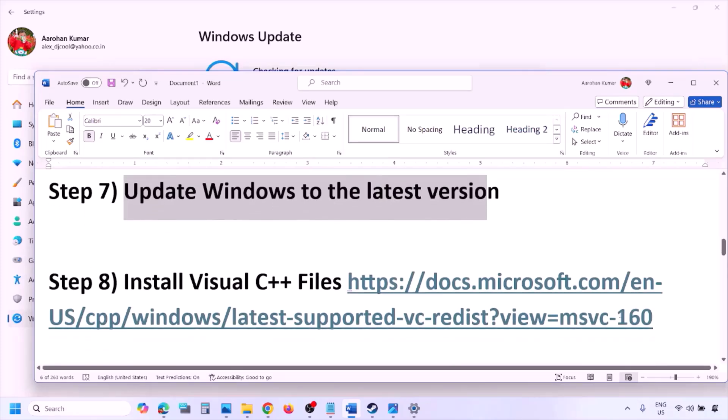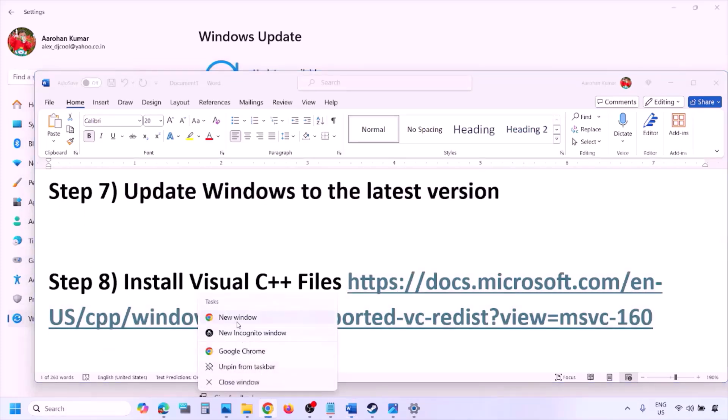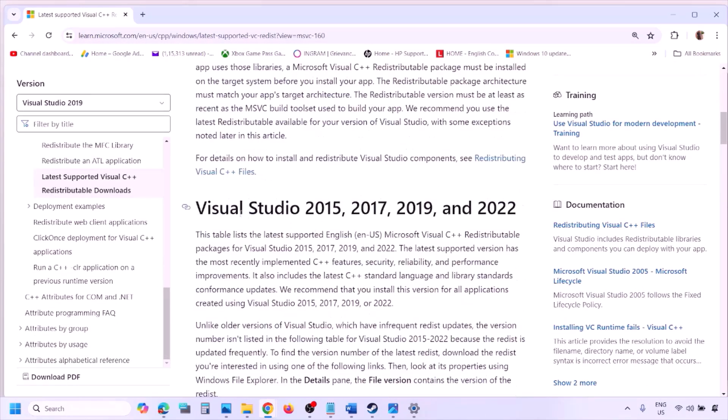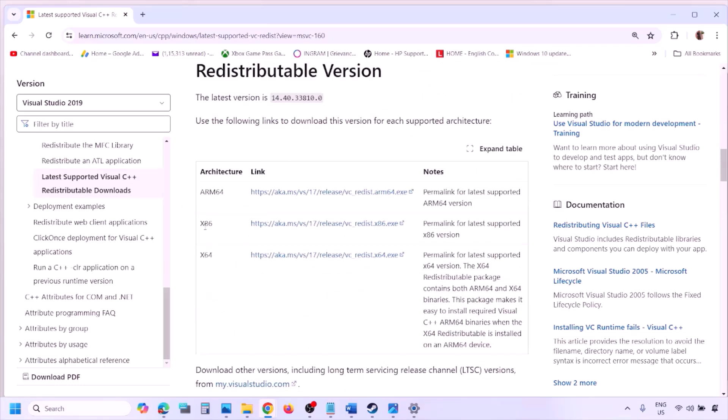The next step is to install the Visual C++ files. Copy the link provided in the video description and open it in a browser — it will take you to the Microsoft website. Here you can see Visual Studio 2015, 17, 19, and 22 redistributables. Download both the x86 and x64 versions.